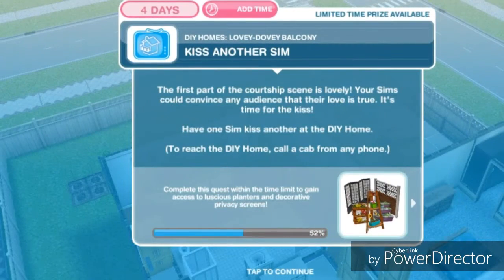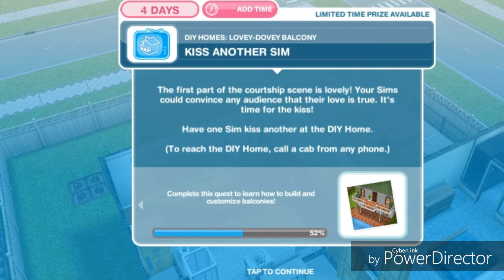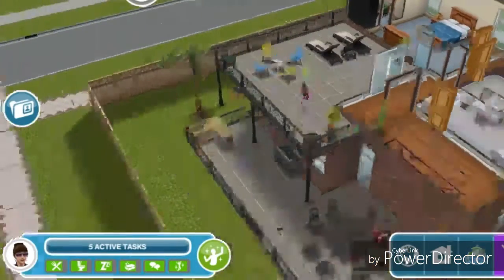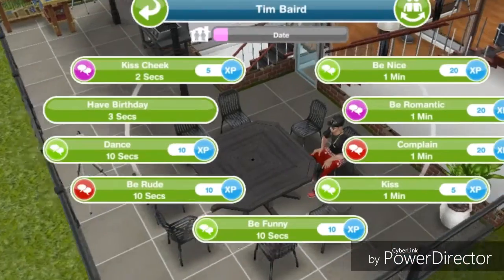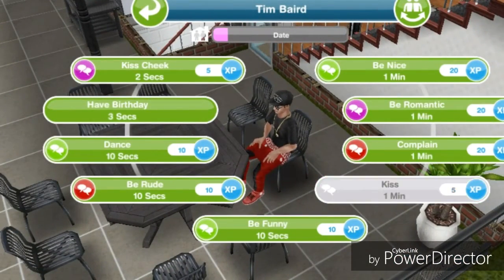Kiss another sim. The first part of the courtship scene is lovely — your sims could convince any audience that their love is true. It's time for the kiss. Have one sim kiss another at the DIY home. Let's have her kiss for one minute.